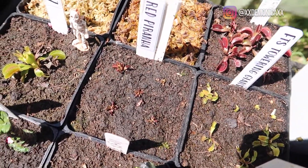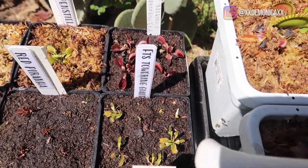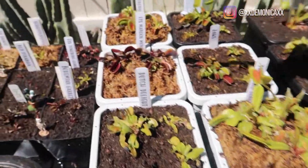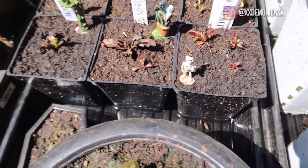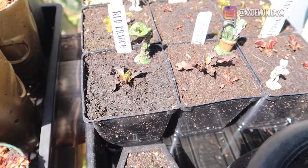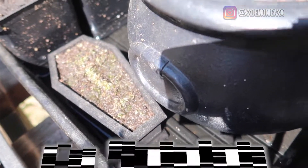These are all from last year and they're tiny. This is the FTS Towering Giant, which is the same as this one — it was the excess, so I ended up putting the extra ones over here. Bohemian Garnet, Pink, and Red Dragon, which is also Akai Ryu.